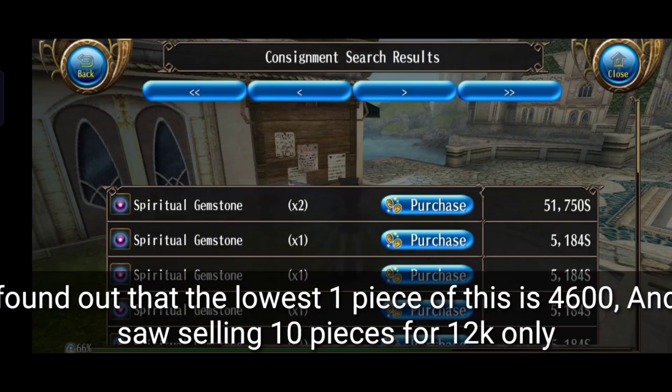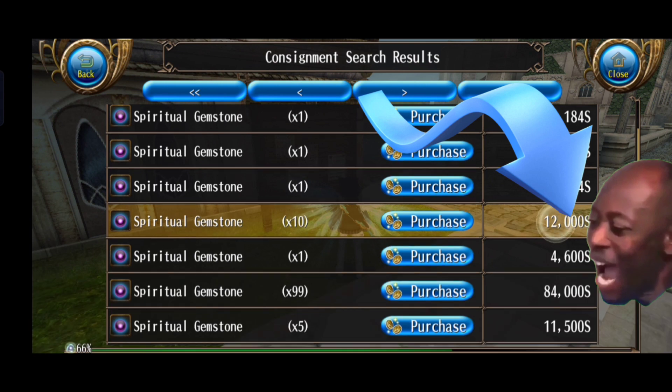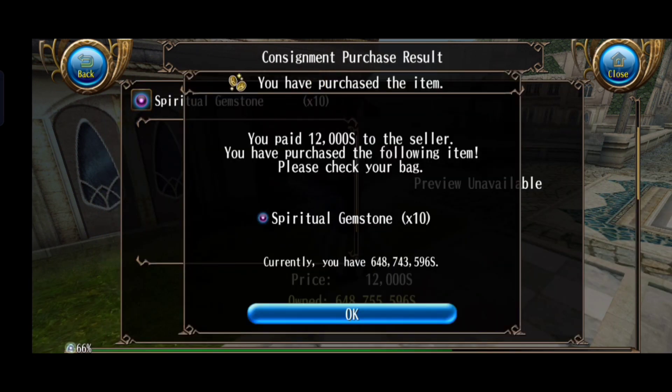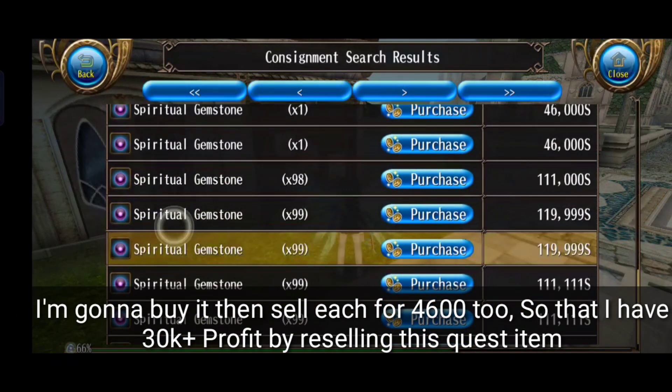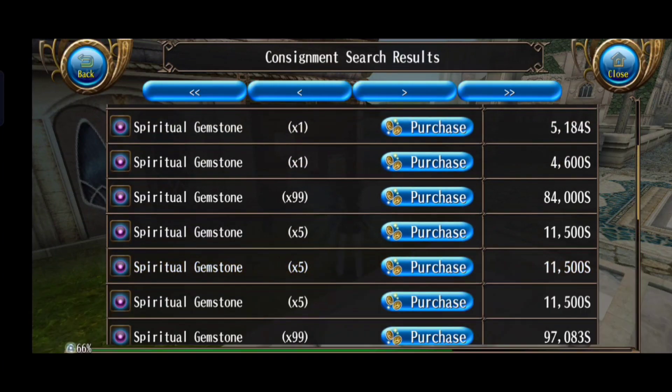I found out that the lowest price for one piece of this is 4,600, and I saw someone selling 10 pieces for 12k only. I'm gonna buy it, then sell each for 4,600 too, so that I have a 30k plus profit by reselling this quest item.